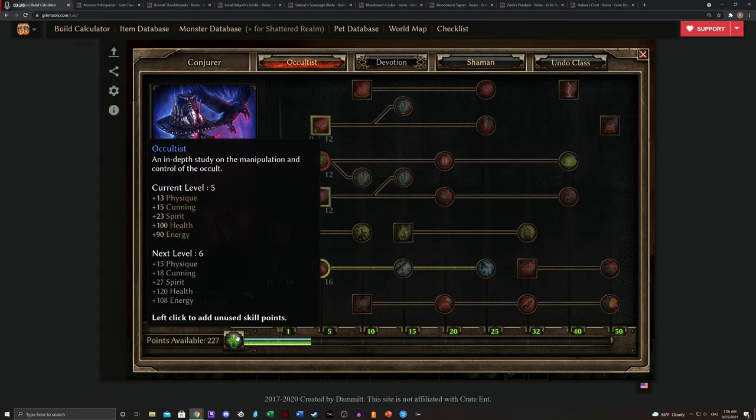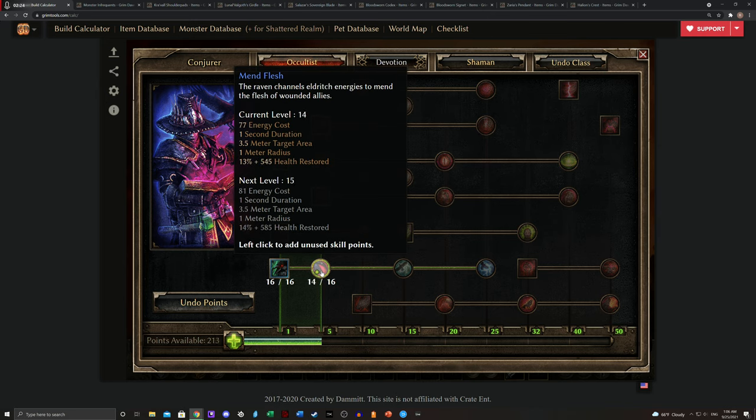After that, you're going to want to go right up to Mend Flesh so the Crow can heal you and itself. This is going to help you all the way up to Krieg, but it's not going to keep the Crow alive too effectively against Krieg. It'll probably survive one blow, but continued hits from Krieg will kill it at this point.